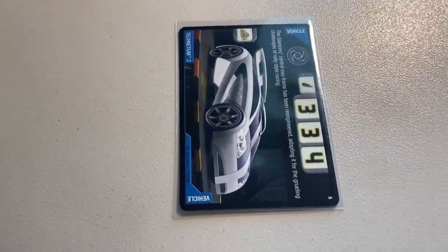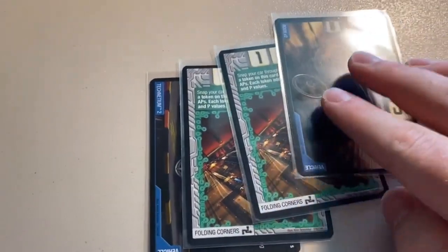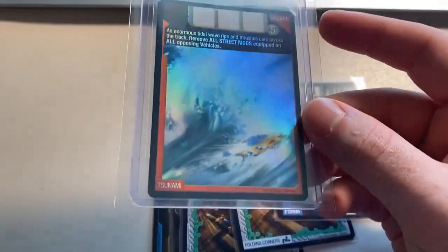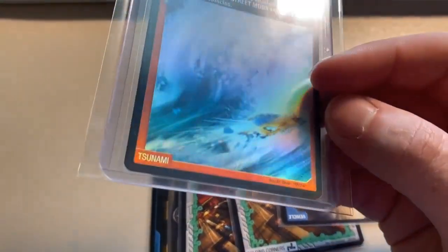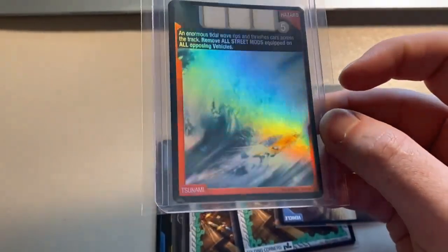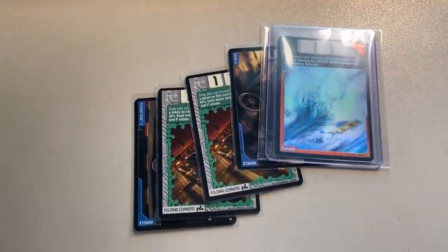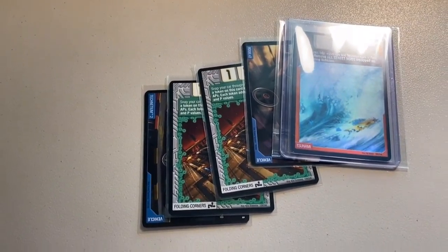Next up, a lot of five near-mint Accelerators cards — Technetium 2, two copies of Folding Corners, an RDO8 Version 2, and a foil Tsunami card. I really love the holo on Tsunami — it doesn't have tons of card art but the holo looks wicked with that big tsunami wave. I think I have two copies left if you're missing it. Total on this order was $40 even to a return buyer.